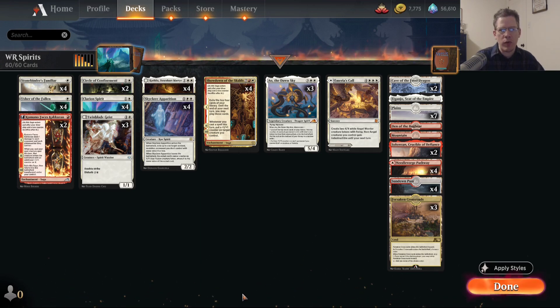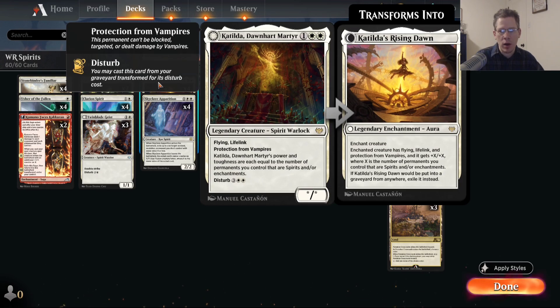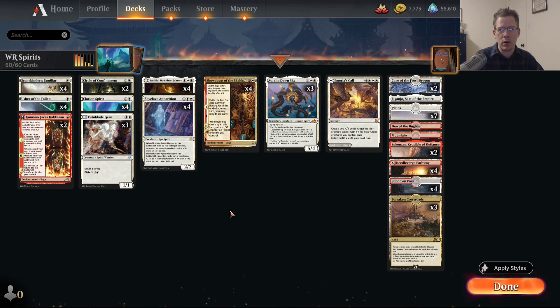This is basically a tribal spirits deck. It's all about trying to maximize Catilda, Dawnheart Martyr. All the creatures are going to be spirits, all the removal is going to be enchantments, and that's how I've chosen to try to take advantage of that card. Let's go over the new cards.